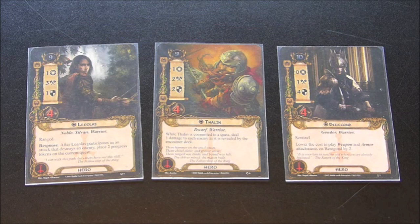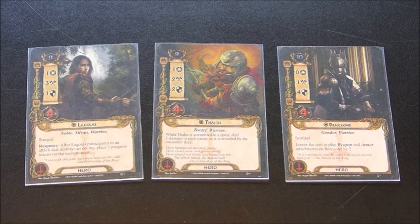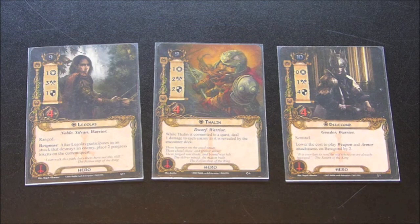This deck we're taking a look at today is a mono tactics deck centered around direct damage. Combat is an important pillar of this game — almost every quest has you doing at least some combat. With newer quests, the way they make enemies more difficult is often to increase their hit points, attack, or defense. By having a deck totally centered around direct damage, this allows you to bypass their defense, which is one of the ways enemies have become more threatening. I found this deck to be very efficient.